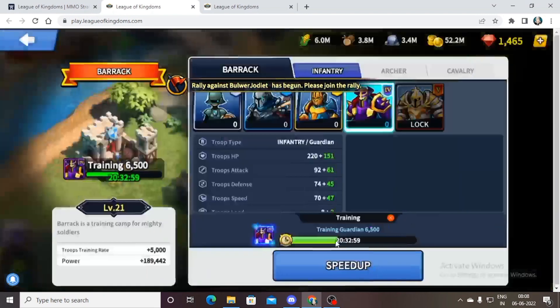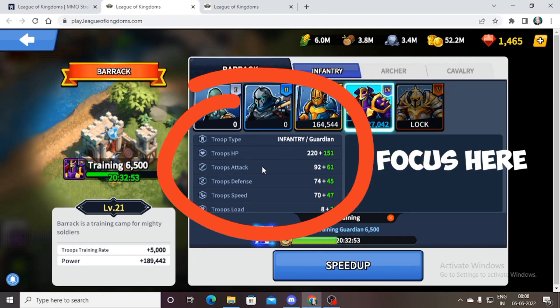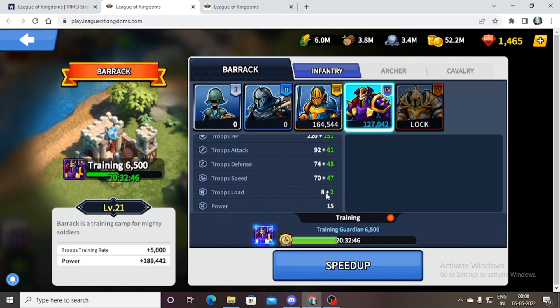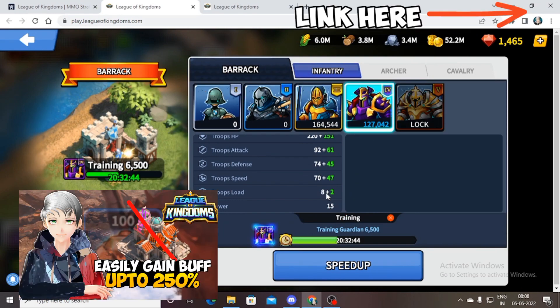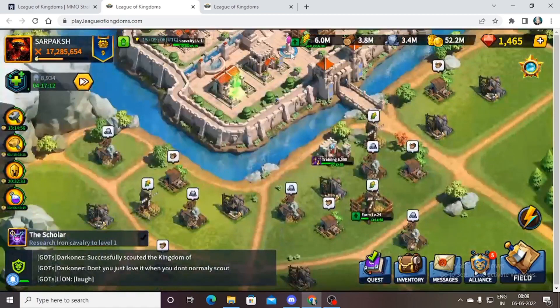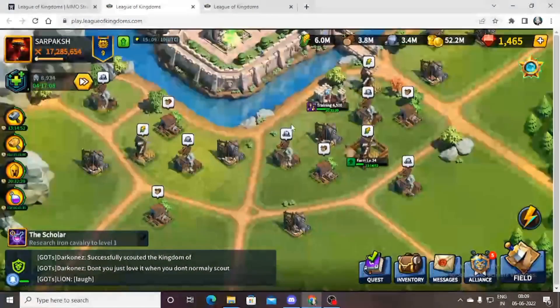If I focus on infantry first, the advantages of an infantry main are basically centered around gathering, as their troop load can be up to 8. If you research properly in the academy — I have an academy video you can check out — you can increase it up to 10, 20, or even 13 in the T5 section, but that's covered in my previous video.